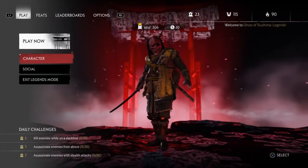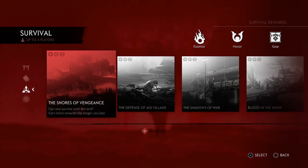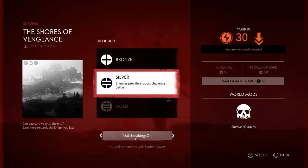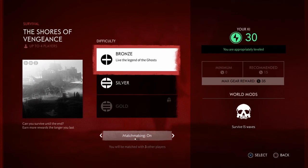Let's go ahead and try using my assassin as I try to do the survival mode. Survival is something I haven't tried before — it's four-person multiplayer online gaming. You try to survive until the end and earn more rewards the longer you last. The first one is the Shores of Vengeance at Bronze level. It requires a minimum key of 0, a recommended of 15. Silver is 25 minimum with 50 recommended. I think we'll try Bronze first to get acclimated. Plus we don't quite meet the recommended gear level yet. So let's try Bronze, matchmaking, survive 15 waves and see how this goes. Let's get busy!